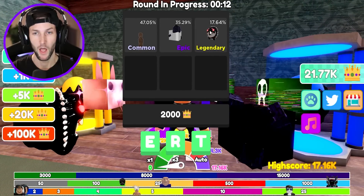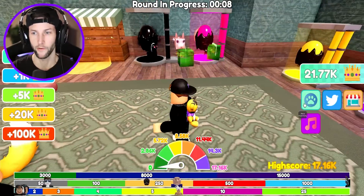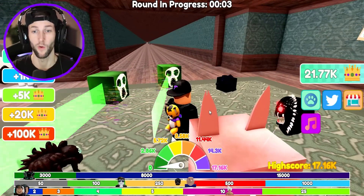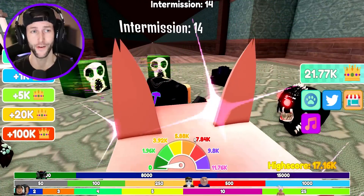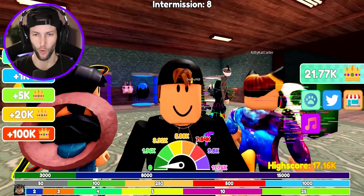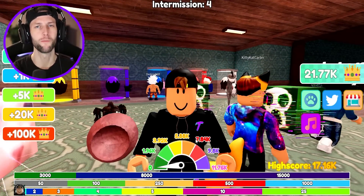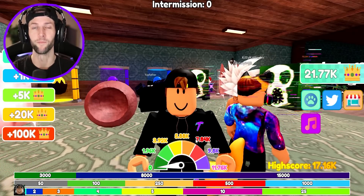Oh, you can get a Bingus? Wait, I already have those pets. I already have Spiky and Bingus. Well, I guess I beat the game - I'm the top of the leaderboards. I'm the fastest in Doors! I hope you enjoyed it. This Doors Race Clicker - if you guys want to see more games just like this, smack that like button, subscribe to the channel, and I will see you in the next one. Peace!